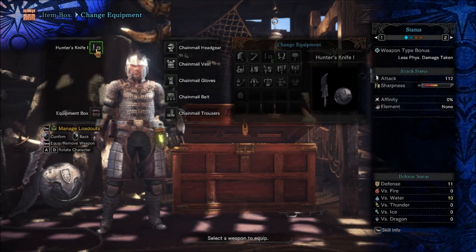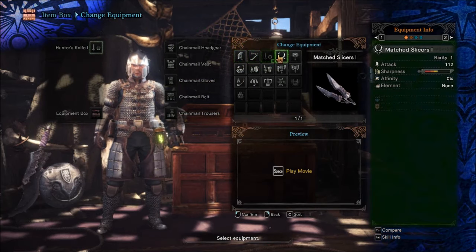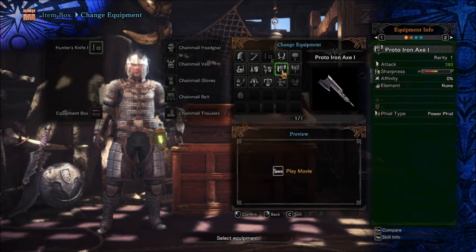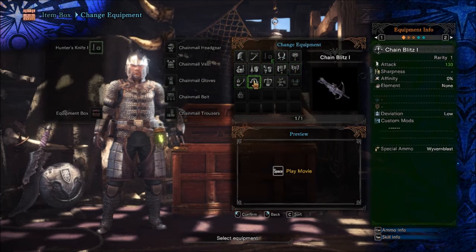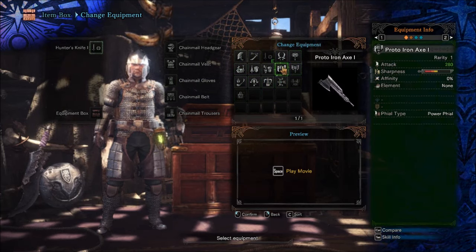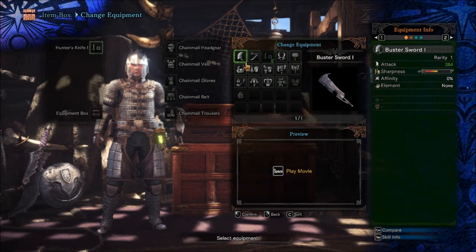Iron axe. You've got a buster sword, a katana, hunter's knife, match slicers, iron hammer, metal bagpipe, iron gun lance, proto iron axe, proto commission axe, iron blade, chain blitz, iron assault, iron bow. Do they not have switch axes? I guess that's the proto axe. I'm kind of leaning towards the bagpipe because I think it actually does stuff.